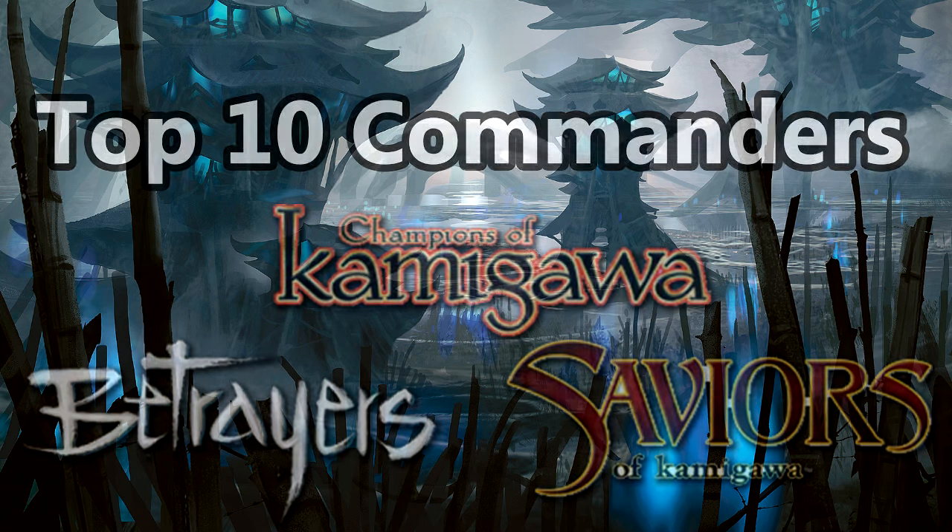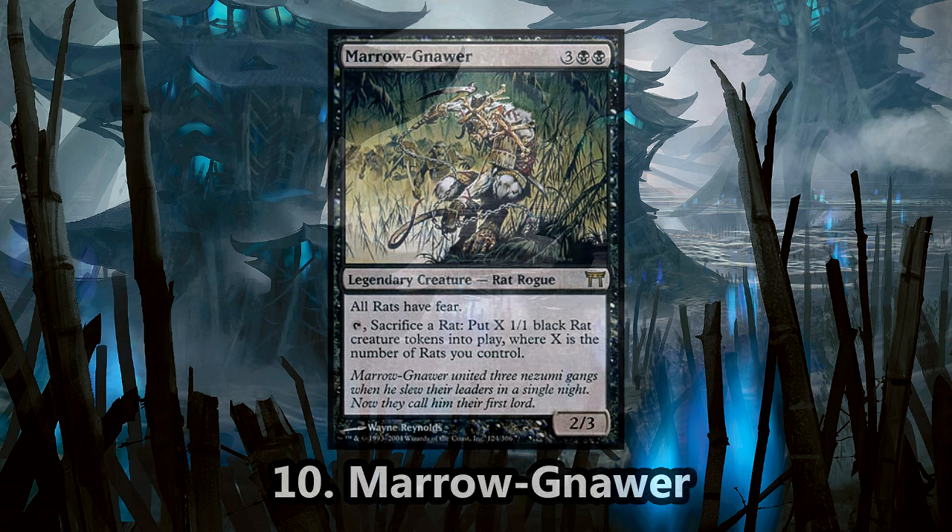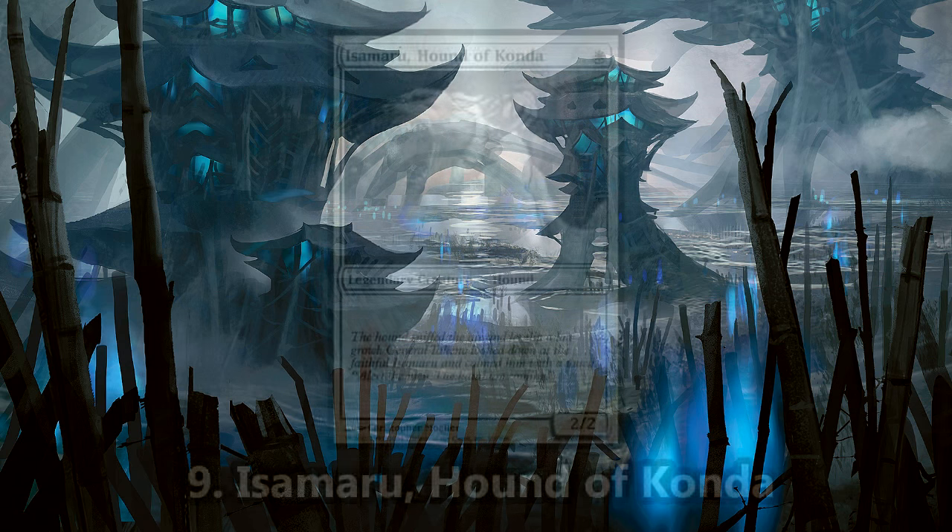Starting off the list at number 10 is Maronar. Rats are a tribe of some merit in Kamigawa, and because of some powerful commander options, they have a pretty interesting swarm strategy with Maronar. Giving your rats fear is a powerful ability if you face a non-black deck. Fear makes a creature unblockable except by black and artifact creatures, though this mechanic was rendered obsolete with the implementation of Intimidate.